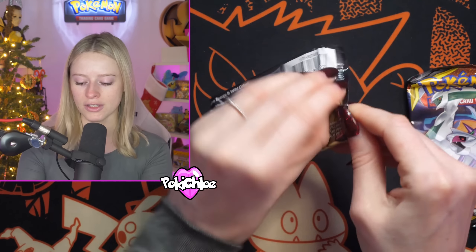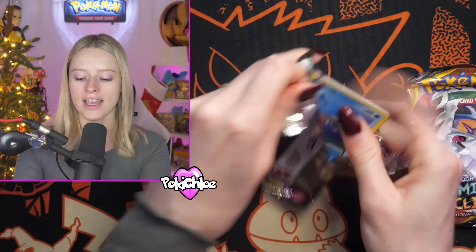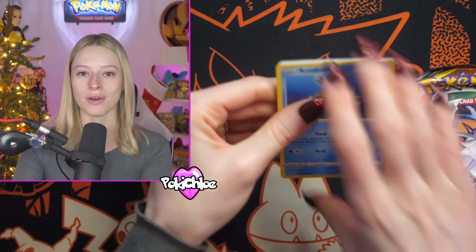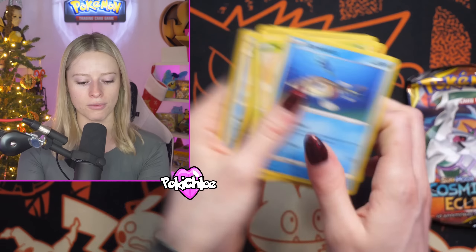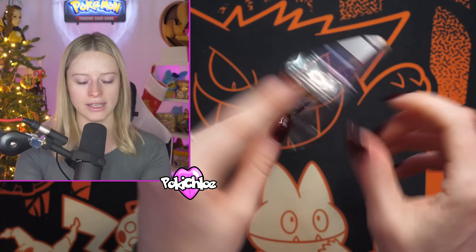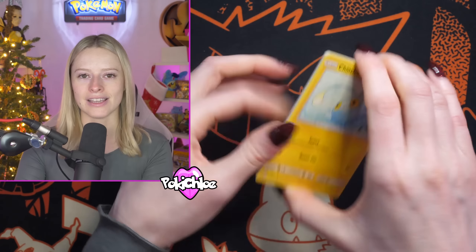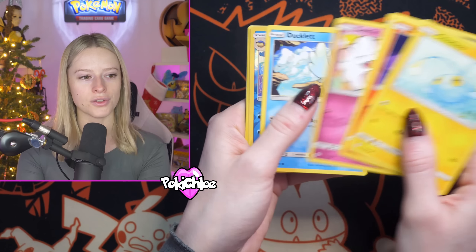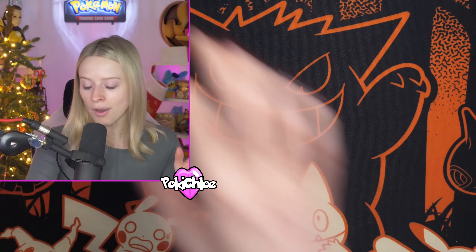Then we're going to go in with Vivid Voltage. So far a couple of okay hits — we've had a V and a VMAX. Something big from Vivid Voltage, such as the Rainbow Chonkachu, would be incredible, or something big from Cosmic Eclipse would be good as well. We get the Walrein. All of the hits from today are going to go to one of you guys. All you have to do is like the video, comment down below, and make sure you're subscribed to the channel.